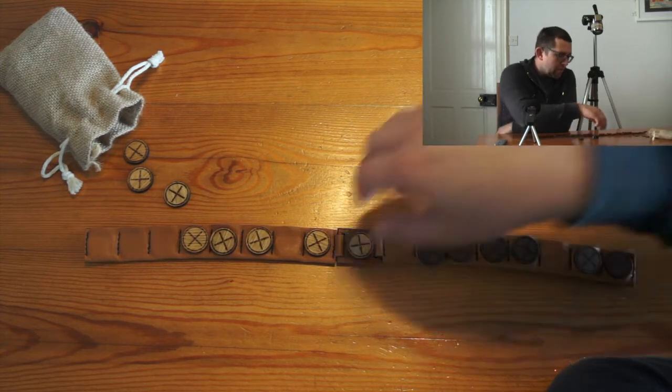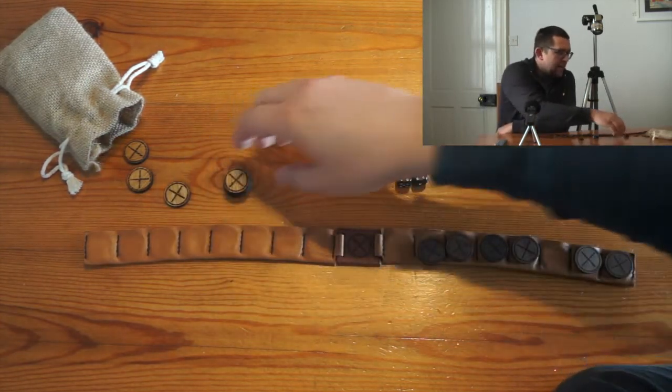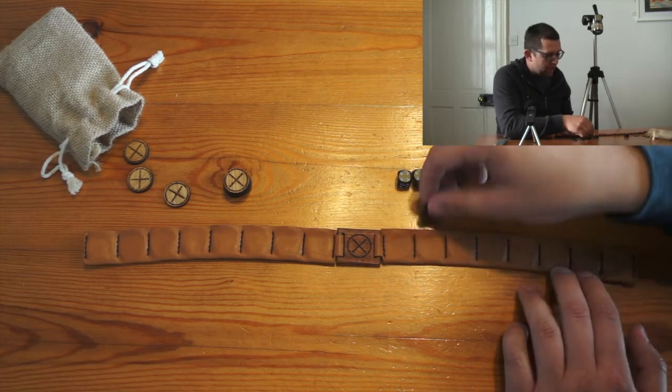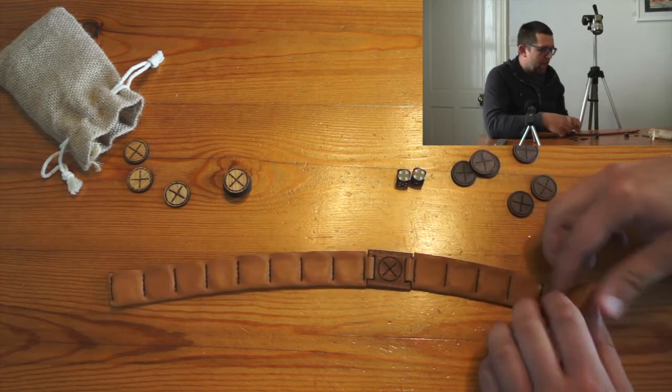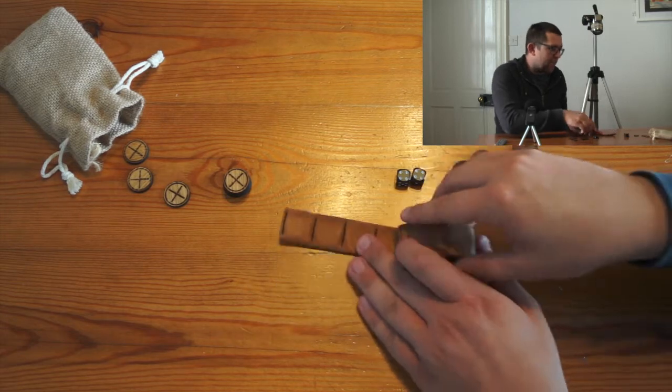This means that often what you get is little clumps moving together until someone breaks formation. The game goes on until one player gets all their pieces to the other side. Then you will tee up and go again, or slip the pieces back in their holding place, roll it up, and be on to your next appointment.